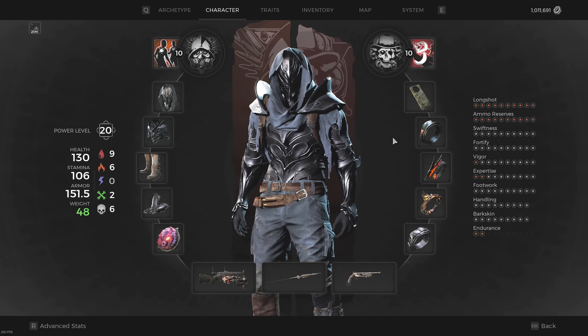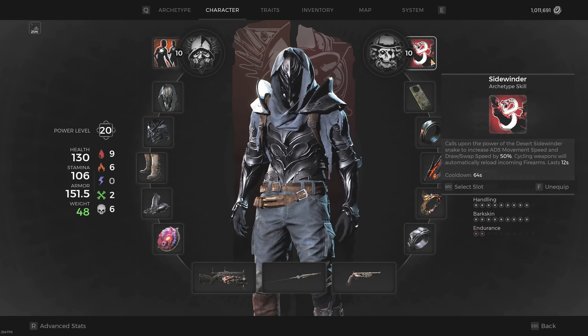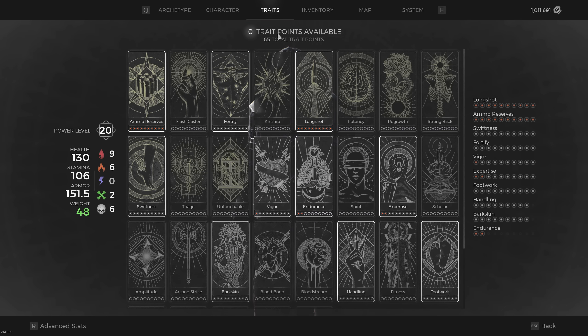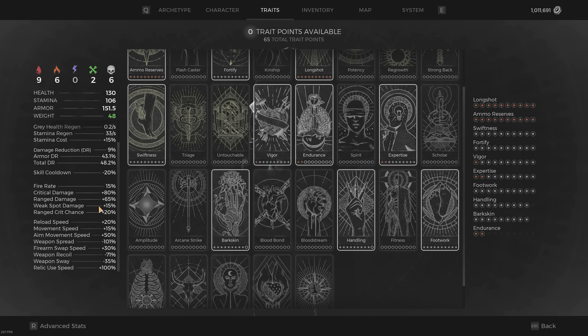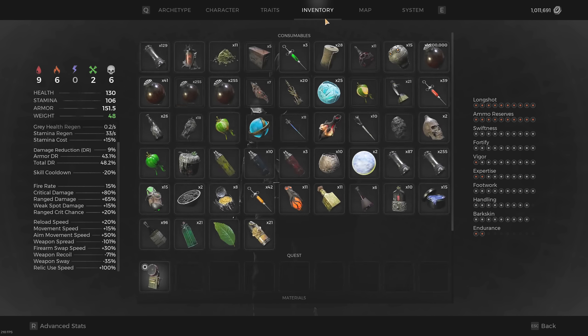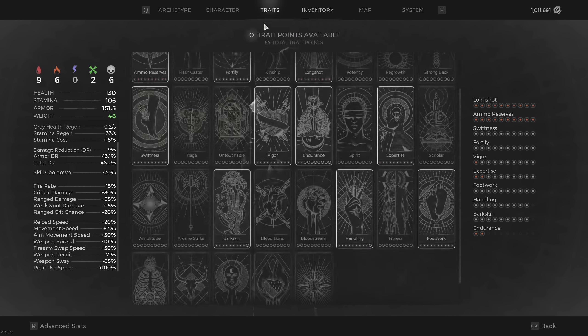For archetypes we use the typical Hunter/Gunslinger combination. Hunter brings Hunter's Mark, and Gunslinger uses the Sidewinder ability — the absolute most important part of this build. This cannot be changed. For traits, I recommend getting enough Handling points to reach 100% weapon spread reduction. For me that only took 9 points into Handling combined with the weapon spread relic fragment. You should also get Expertise to have the burst phase come as often as possible, and Footwork to help dodge attacks more easily while bursting down enemies.